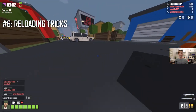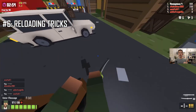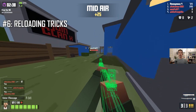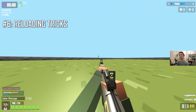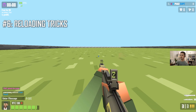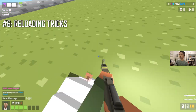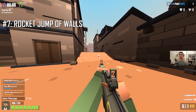Tip number six is learning how to manage your ammo and reloads. Always keep track of how many rockets you have left because that changes your strategy going into a fight. If you only have two rockets you might not want to use one for a rocket jump to initiate. If you have one rocket left you may want to skip the shot entirely and rocket jump away to reload. A great bonus tip here is buffering the reload: if you hold R before firing a rocket jump, the reload comes out as fast as possible, and you're pretty much fully reloaded by the time you land.